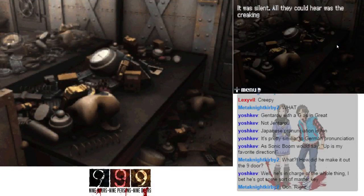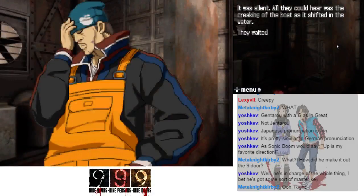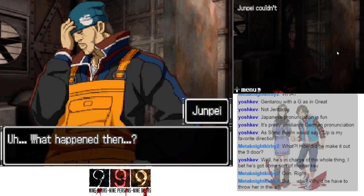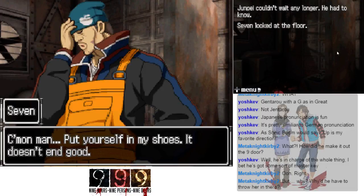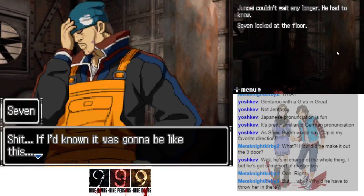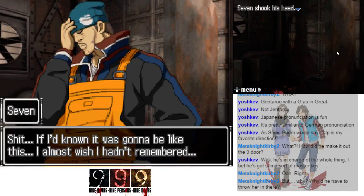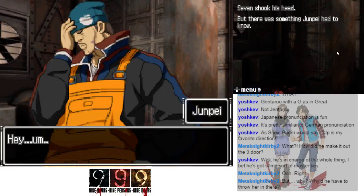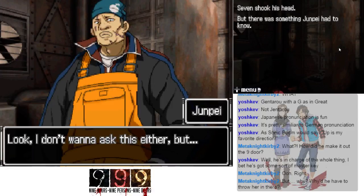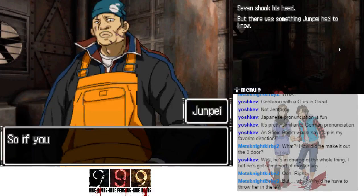It was silent — all they could hear was the creaking of the boat as it shifted in the water. They waited and waited but Seven didn't continue. What happened then? Junpei couldn't wait any longer. Seven looked at the floor. Put yourself in my shoes — it doesn't end good, you don't want to remember that. I wish if I had known it was gonna be like this I almost wish I hadn't remembered. But there was something Junpei had to know.